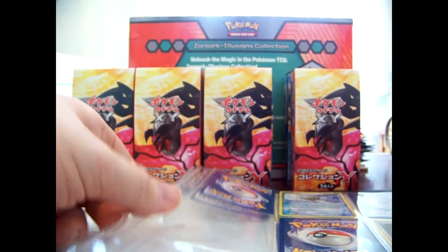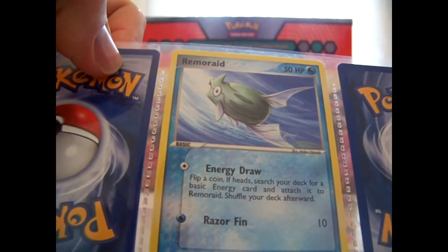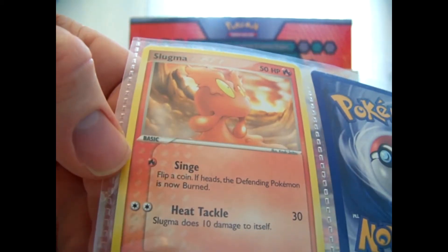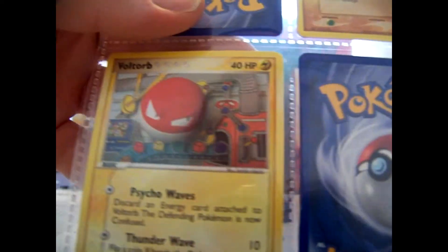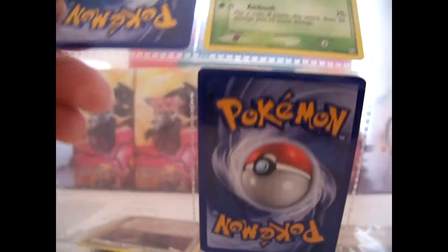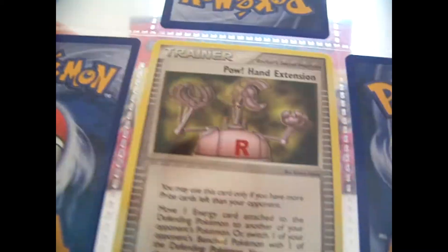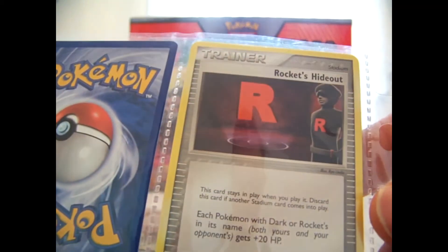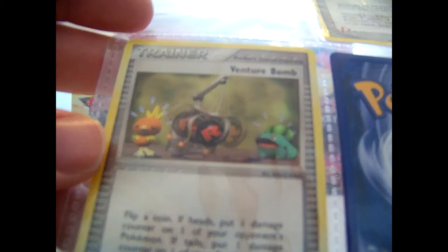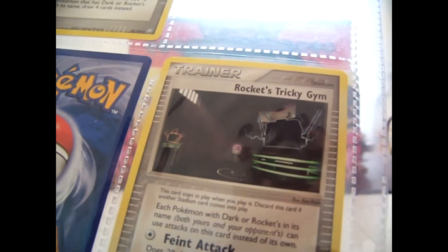That's a holo I guess, just weird. Remoraid, Sunkern, Slowpoke, Slugma — really like that artwork, it looks really nice. Spinarak, Swinub, Voltorb, Zubat. Pow Hand Extension — one of the trainers — some more trainers. We got Rocket's Hideout, Rocket's Mission, Venture Bone, and to end it off we have Rocket's Tricky Gym.